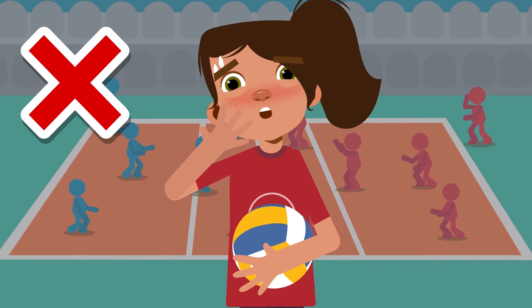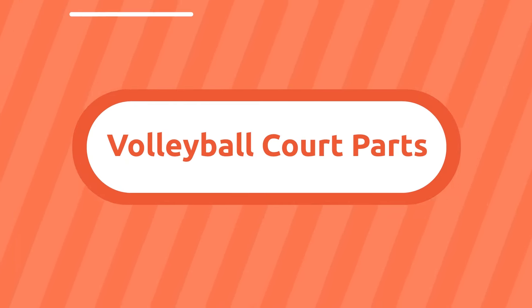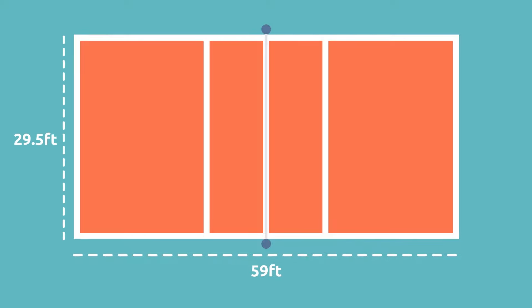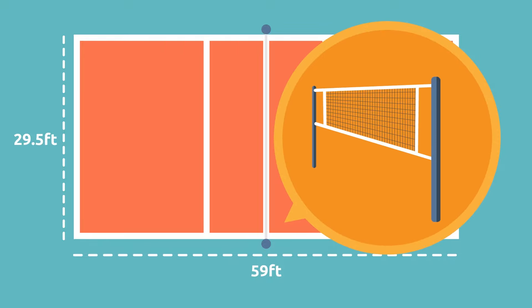Volleyball court parts. Volleyball is played on a rectangular court area of 59 feet long by 29.5 feet wide. The playing court is divided into two equal halves by a net. The net is between 7.4 feet and 7.11 feet high.